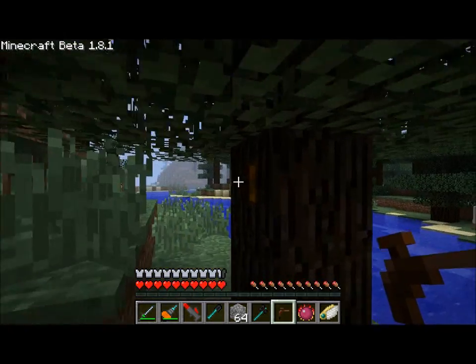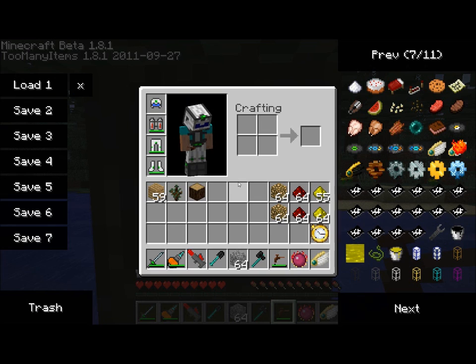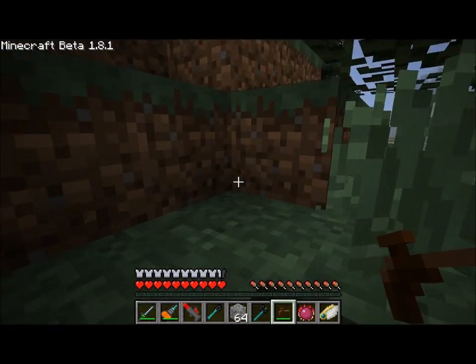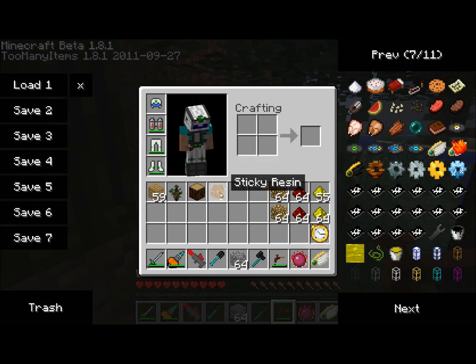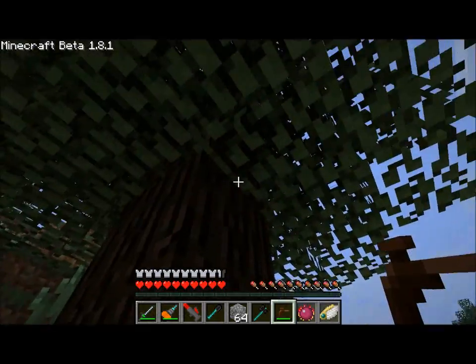You walk up to your tree and you right click on the resin spot and it will collect resin for you. So, there's your sticky resin. And that's used to create rubber in Industrial Craft.